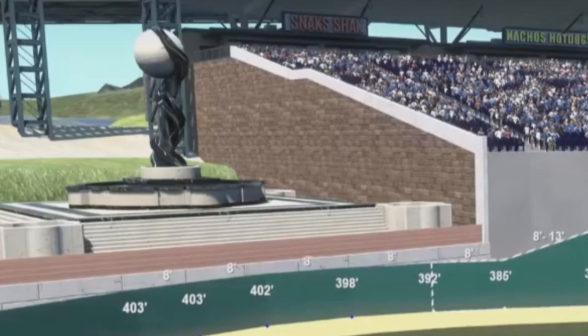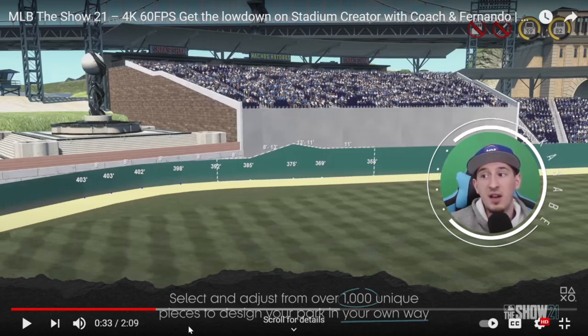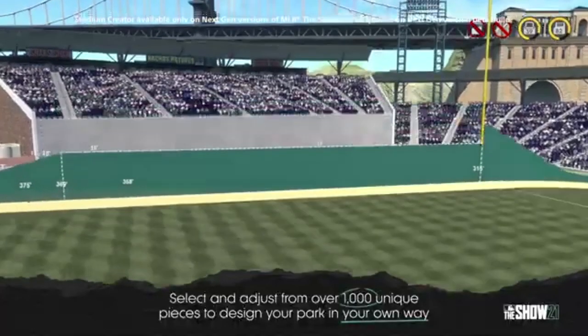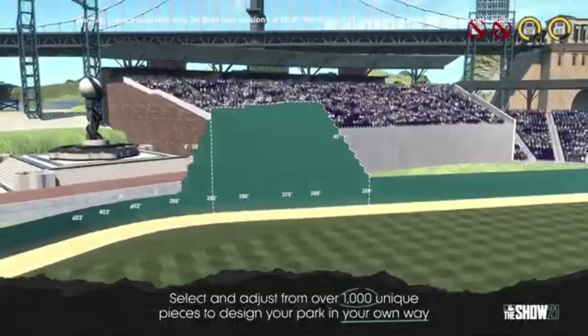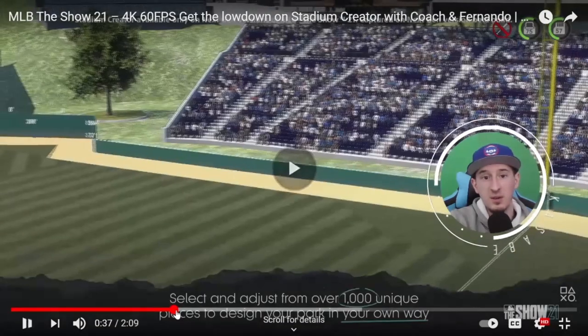Also with this picture you can see a little tentacle monster on the left holding a baseball. As I talked about in my previous video, they're going to have a lot of generic statues and monuments that might not fit a current major league team but probably something they already have audio for in the game. It does say at the bottom: select and adjust from over 1,000 unique pieces to design your ballpark.